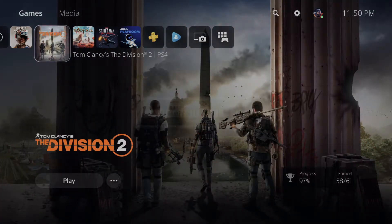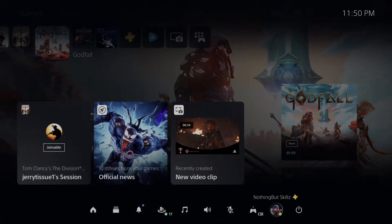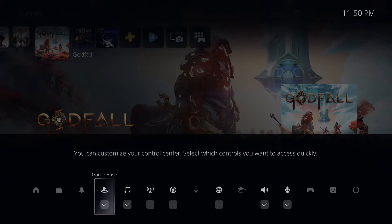The first thing we're going to talk about is how to customize your dashboard. To pull up your dashboard, all you have to do is tap on the PlayStation button on your controller once, and you'll get this dashboard that pops up. Do you see all these icons? They can be customized. All you need to do is hit the option button — that's the button next to your square and triangle, right above it. You can pick four out of seven different icons to customize for quick access.